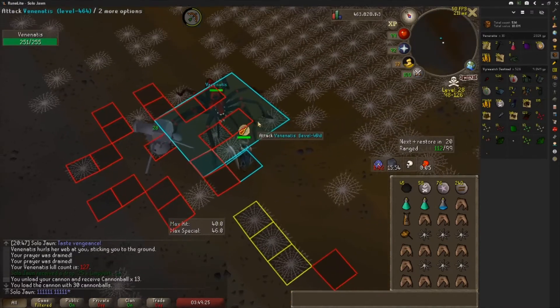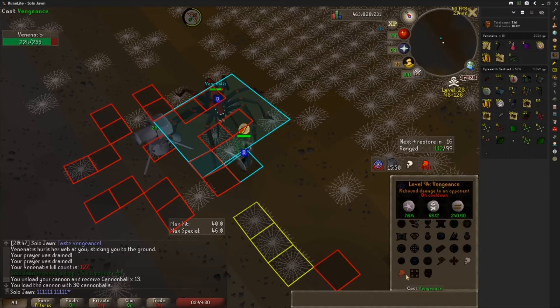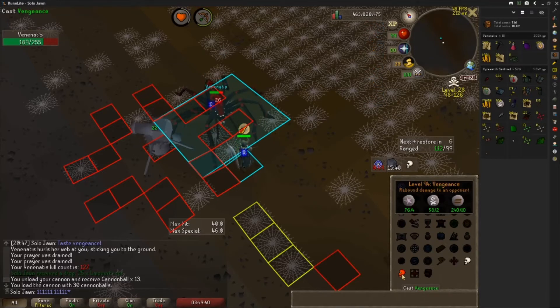What we're going to be doing here is we're going to be using Vengeance and the cannon to speed up our kills by a large amount. When you're safe spotting, you aren't able to use a cannon, and you can't use Vengeance, so the kills are very slow, which means it's going to take a lot longer to get the kill, which means a higher chance of PKers showing up or someone crashing you because they know they can out-DPS you because they have a crossbow.